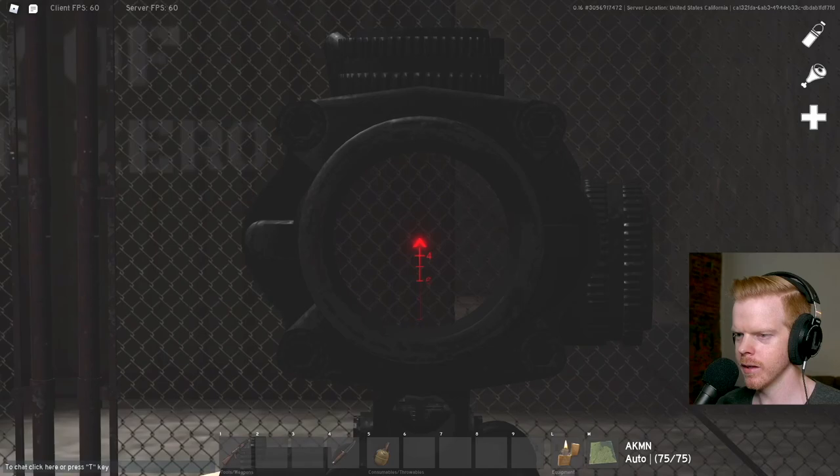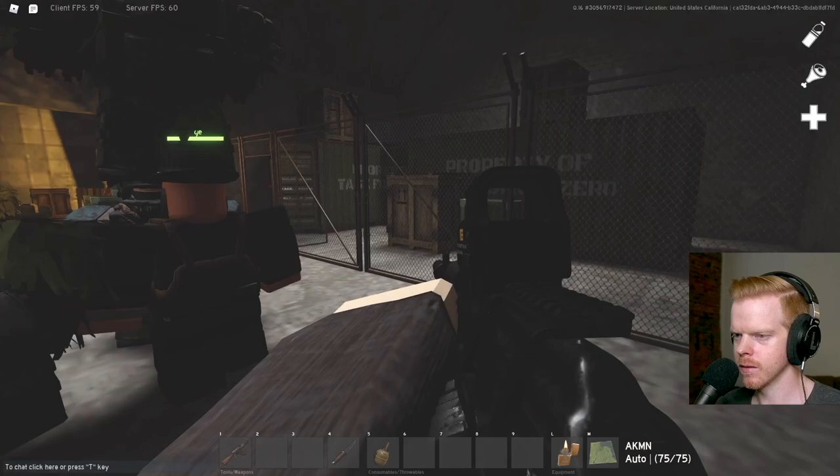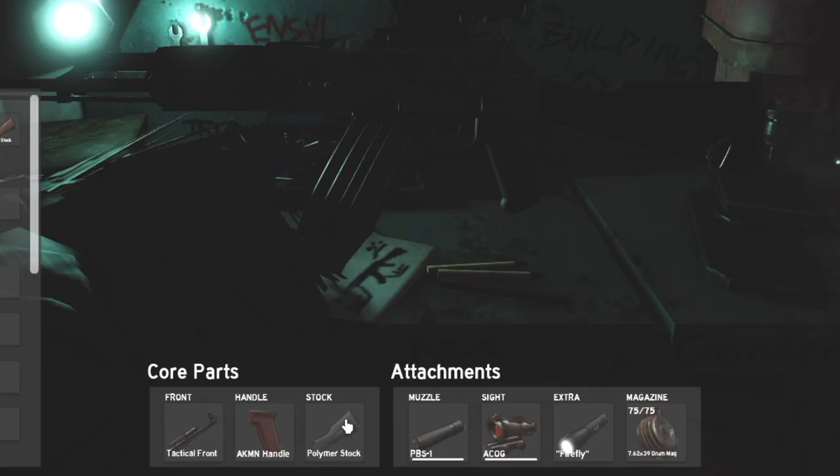This gun is insane. Okay, ACOG scope — that's nice. Hollow sight — that's not bad. Oh, that one's pretty nice too. This is a tough one. We gotta go with this.